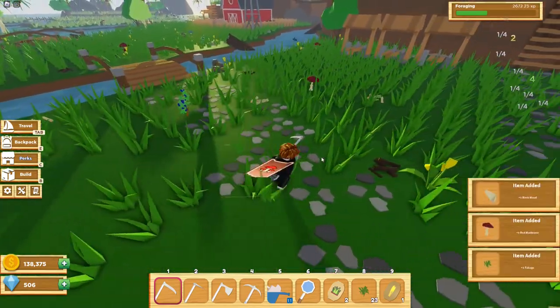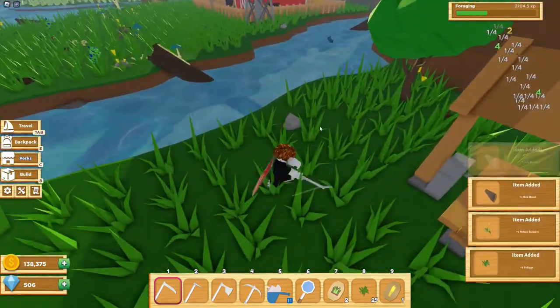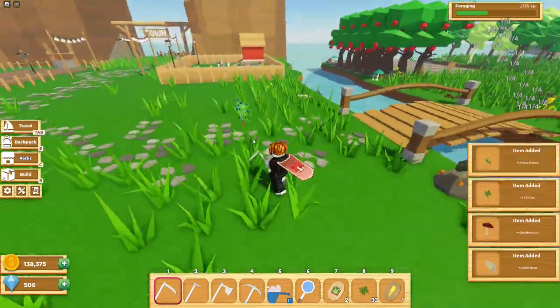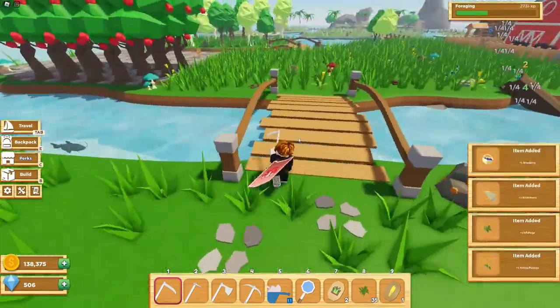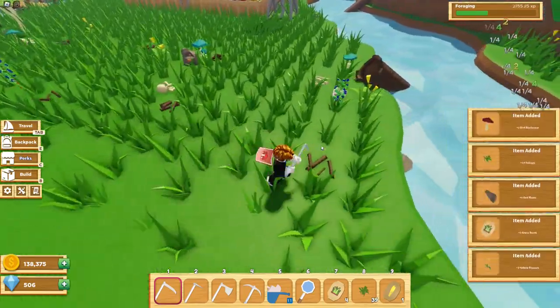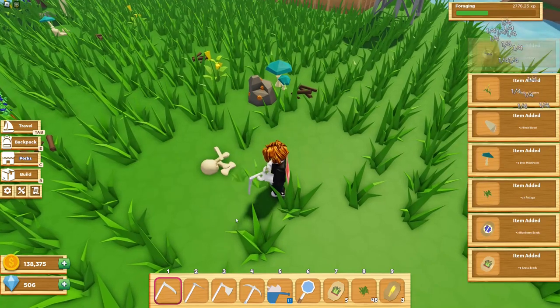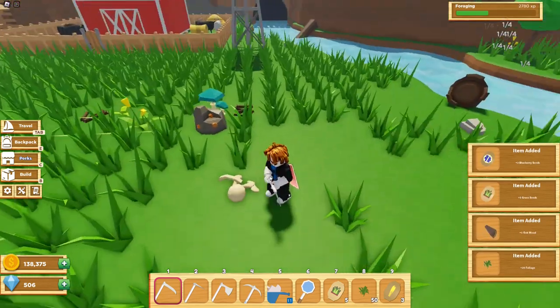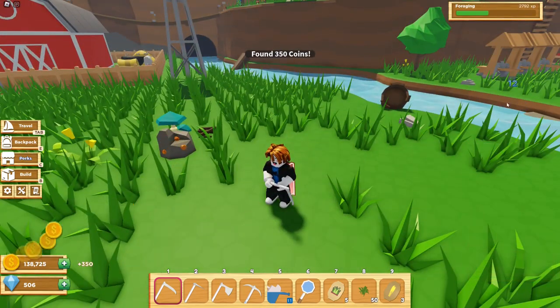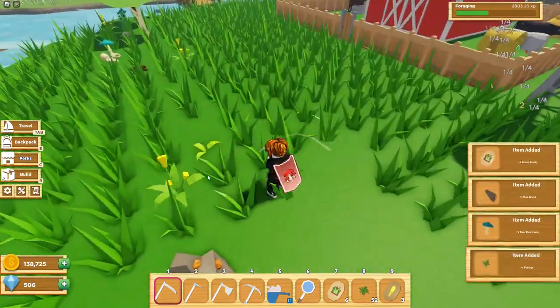Another way is by picking up sticks, mushrooms, flowers, and wild berries. You get about 2 XP from flowers, 4 from mushrooms, and around 2 to 4 from sticks. You also get a pretty good amount while cutting grass. Make sure you pick up these fossils too, because they give you 12 XP, which is really good.